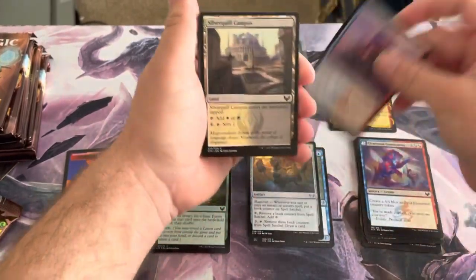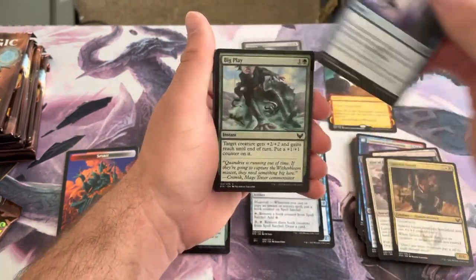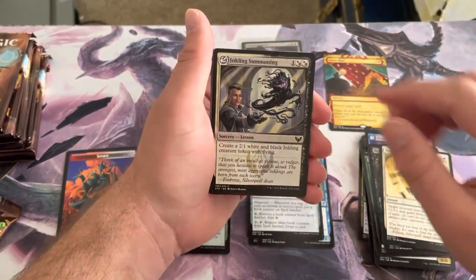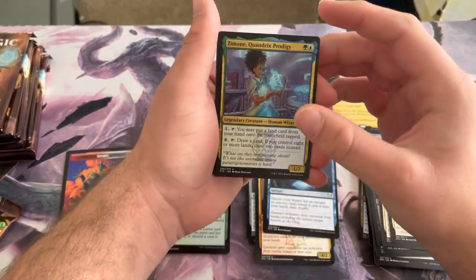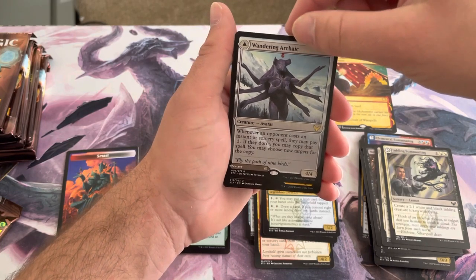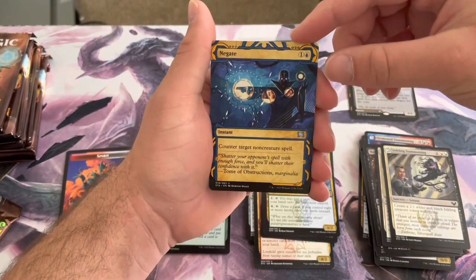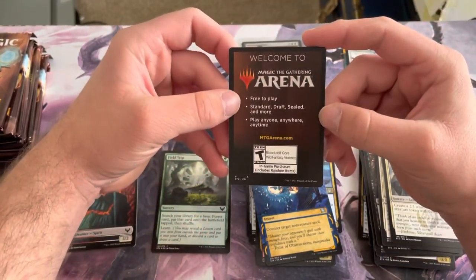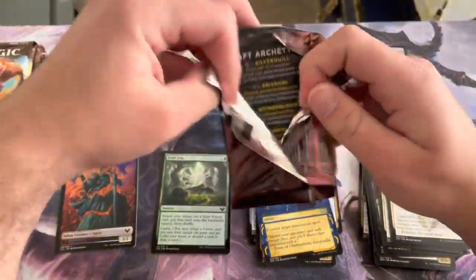Okay, next pack: Prismari Pledge Mage, Silverquill Campus, Rise of Exitus, Spiteful Squad, Resculpt, Big Play, Heated Debate, Novice Dissector, Beaming Defiance, Inkling Summoning. Our uncommons are Returned Past Caller, Solve the Equation, Zimone Quandrix Prodigy — one of my favorite cards from this set. Our rare is the modal card Wandering Arcanic, with the back side being Explore the Vastlands. Our Mystic Archive is Negate, an uncommon. We also got an Arena code card — I'm going to start trying to stream Arena on Sundays once I get my move done, probably on Twitch.